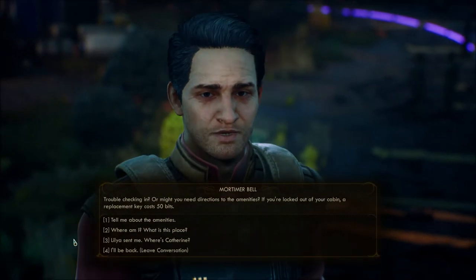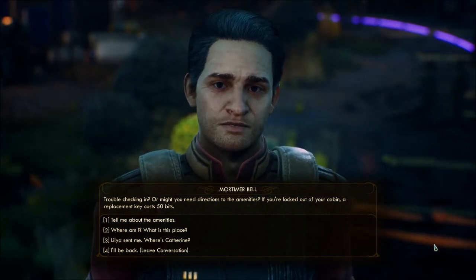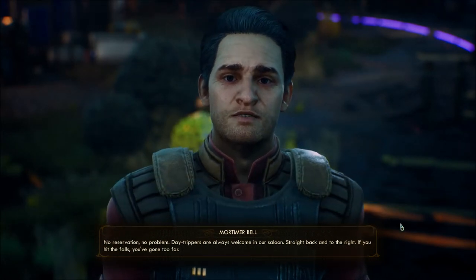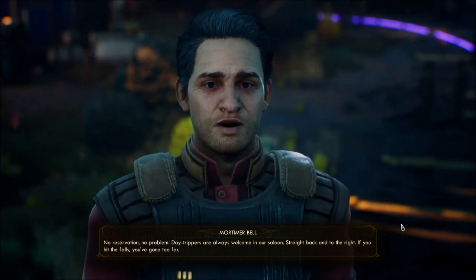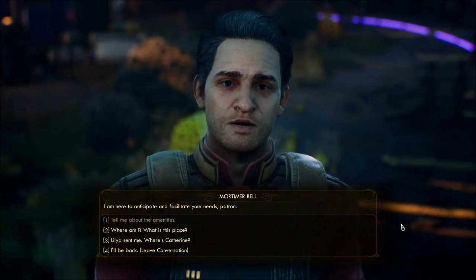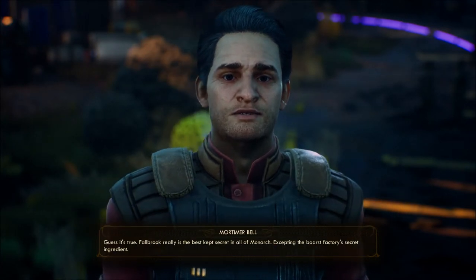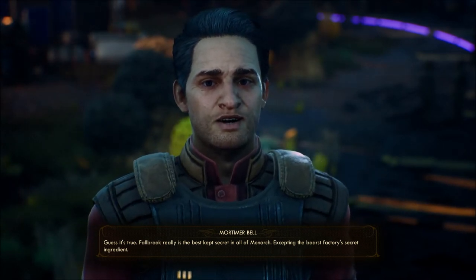Mortimer: Trouble checking in? Or you might need directions to the amenities? If you're locked out of your cabin, a replacement key costs 50 bits. Tell me about the amenities. No reservation? No problem — daytrippers are always welcome in our saloon. Straight back and to the right; if you hit the falls, you've gone too far. Check in with Ms. Malin — she'll set you straight. I am here to anticipate and facilitate your needs, patron. Oh, it's that theme I got — I love it. Where am I? Guess it's true — Fallbrook really is the best kept secret in all of Monarch, excepting the Borst Factory secret ingredient.